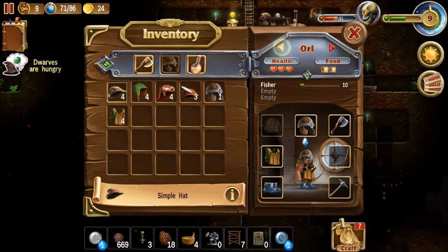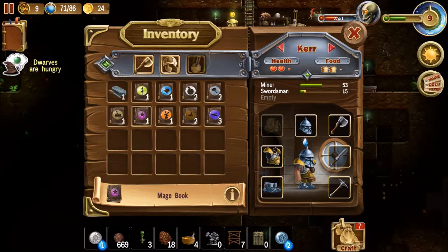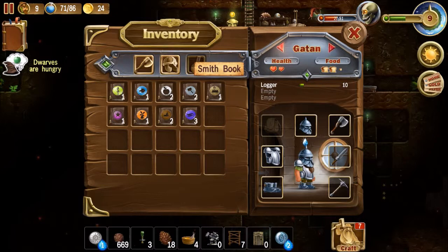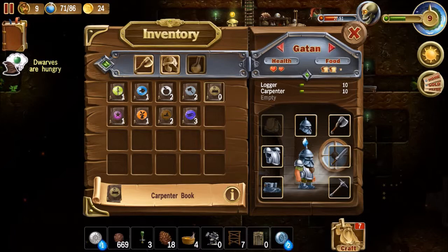And let's see - I have a new swordsman. Where is it? This one. Should get this for now. Carpenter - do we have any carpenters? I don't, so the logger will do it. Be a carpenter now.